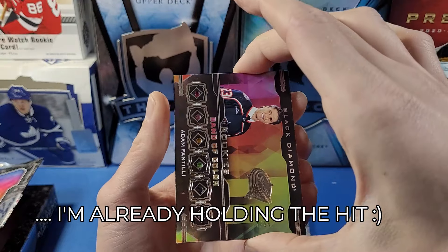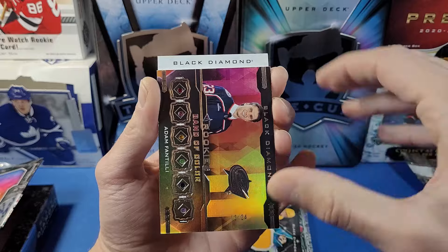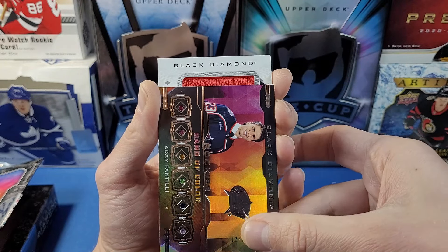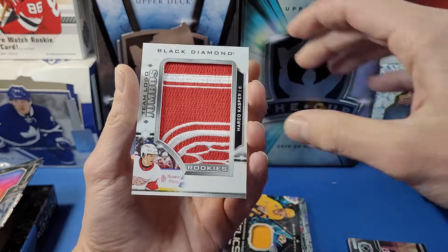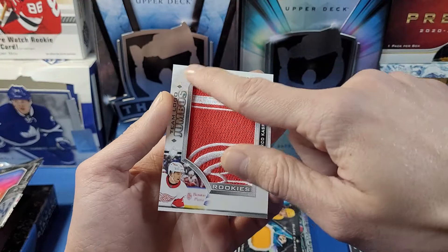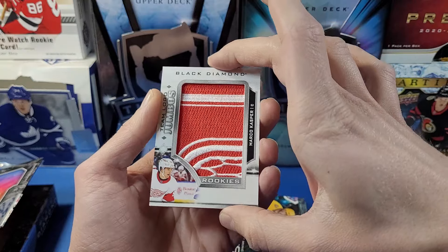The last card has a white and black design that looked like it could be a patch card. Revealing it — it's a Chicago team logo jumbo... actually that looks like Detroit. It's Marco Casper, Team Logo Jumbo, for the Detroit Red Wings. A manufactured patch but a common hit in this product.